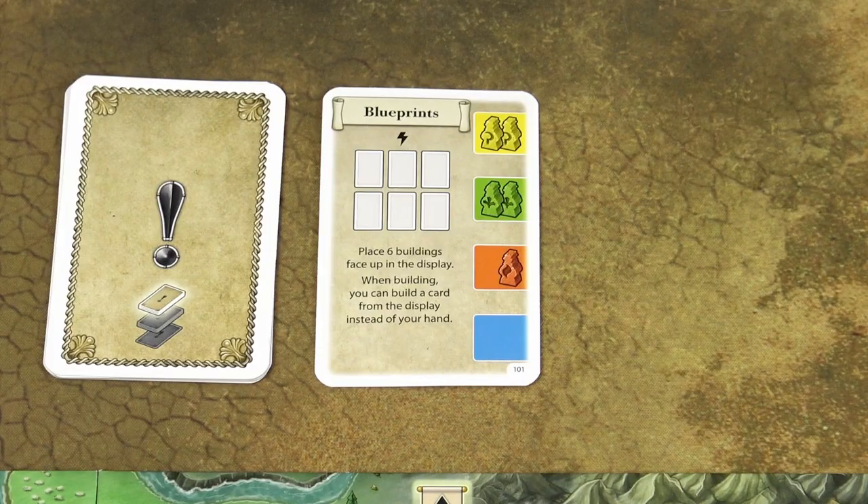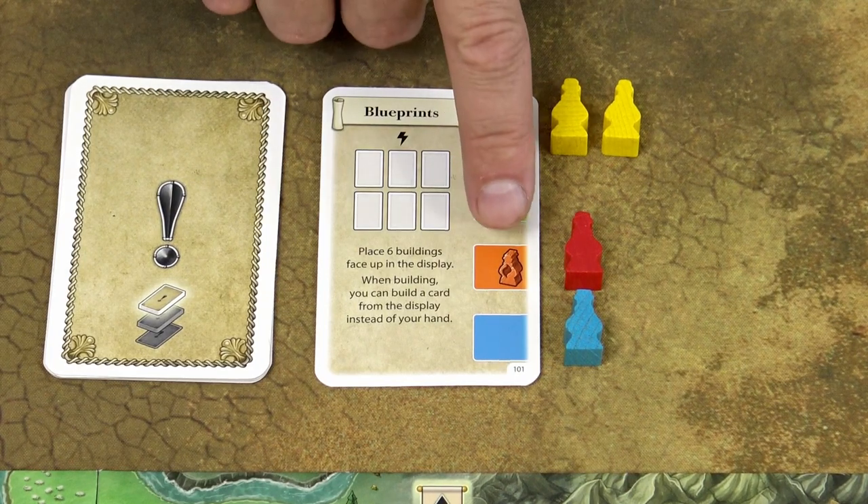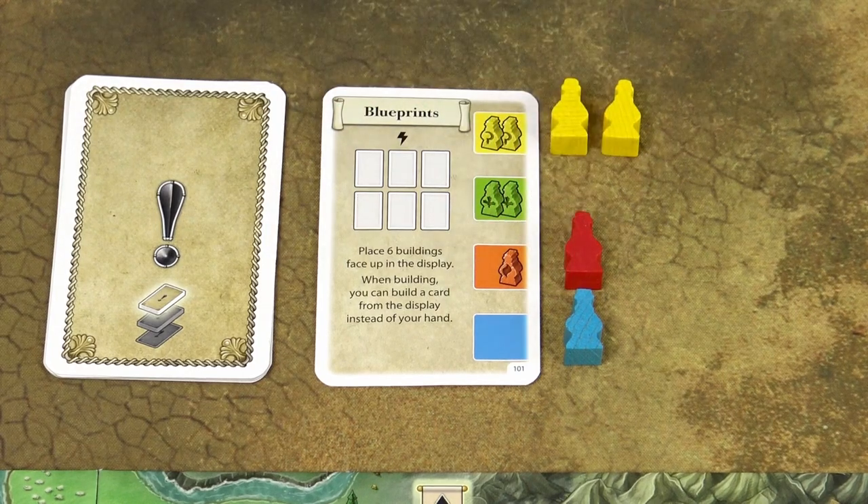In the assistant phase, the starting player draws 4 assistants from the bag and places them next to the depicted assistants on the current event card. All the assistants — those depicted on the card and those drawn from the bag — form the labour market for the current round. For example, we might have four yellow assistants, two green assistants, two red ones, and one blue assistant.